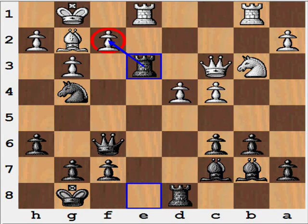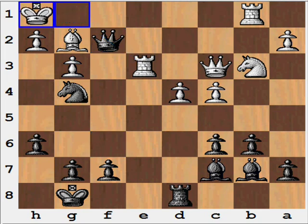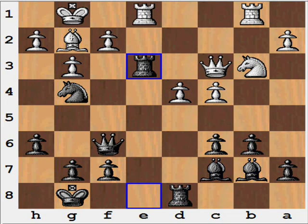If white were to recapture with the rook, this is what would happen: queen captures pawn on f2, forking the king and rook. The king comes to h1, and simply queen captures rook — or even knight captures rook — will allow black to have a significant amount of material and be winning at this point. So rook captures rook is not a good choice there. What about pawn captures rook?